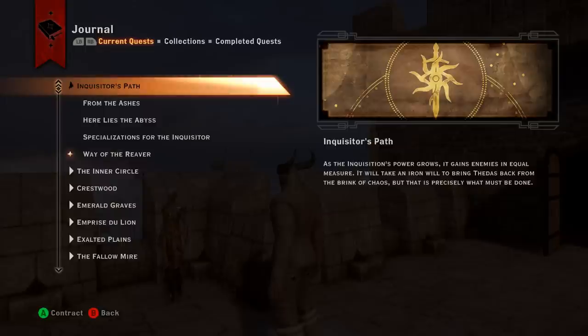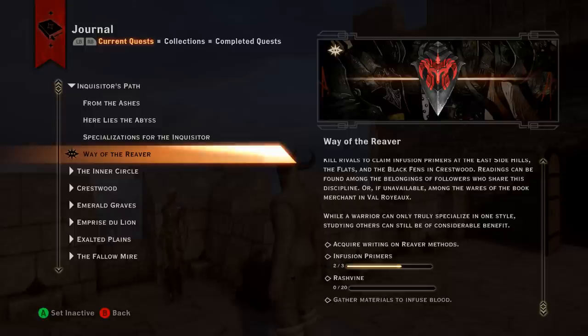Now we have the Way of the Reaver quest. Go to your journal, go to current quests, Inquisitor's path, and select Way of the Reaver. We need to get a book called Writing on Reaver Methods, pick up three infusion primers, and we need 20 rash vine. I've already done some killing, and infusion primers are things you can randomly pick up out in the world.